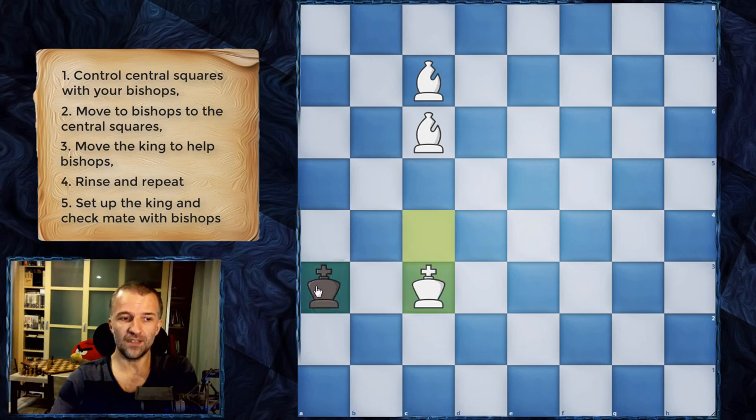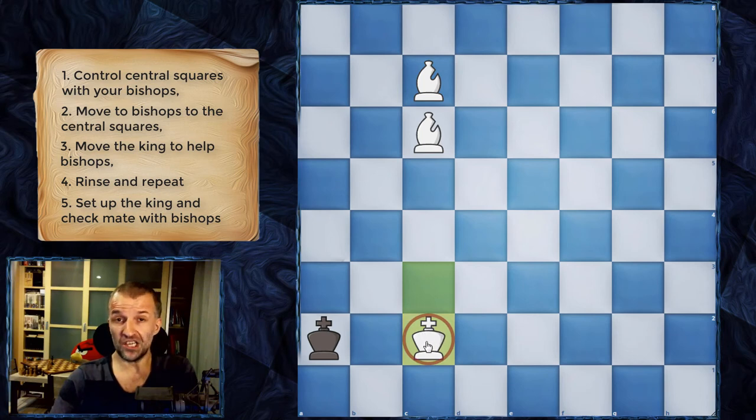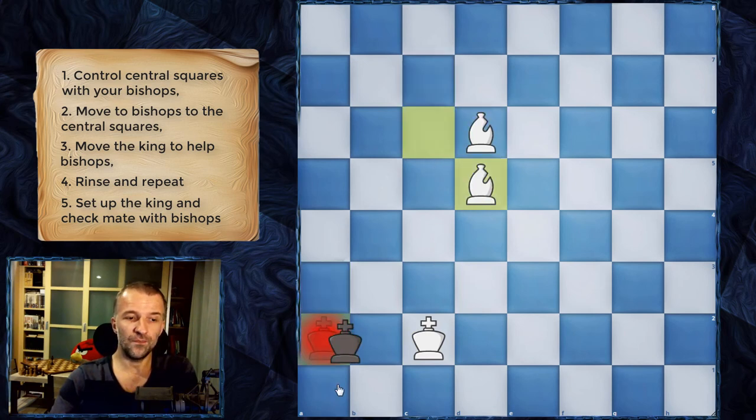The king just follows and we can't go back. This is the place where we want to set up our king. If the king goes to one corner we bring our king to one square; if to the other corner, to the other square. Once the king is on the edge, stay two squares away, since you want to control as many squares as possible. It doesn't matter where the king goes — king a3 and we have checkmate.